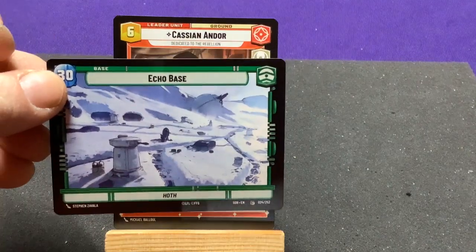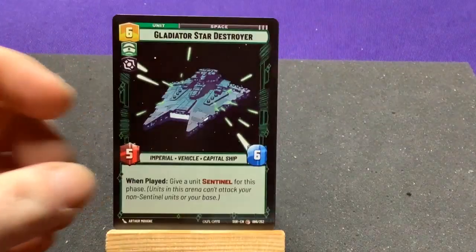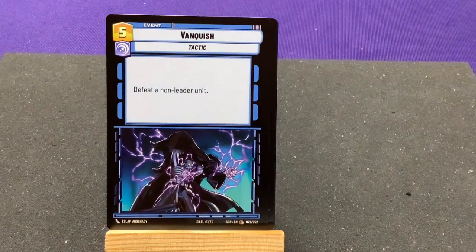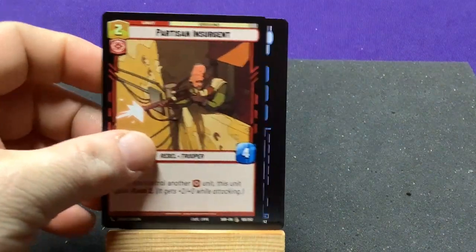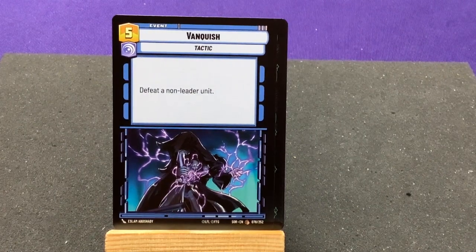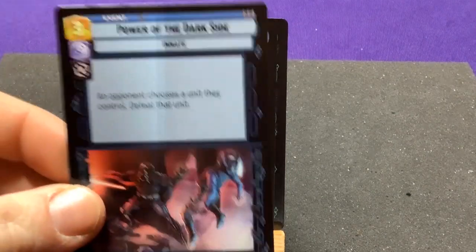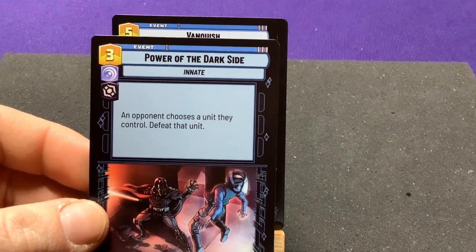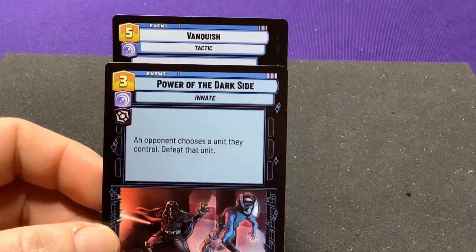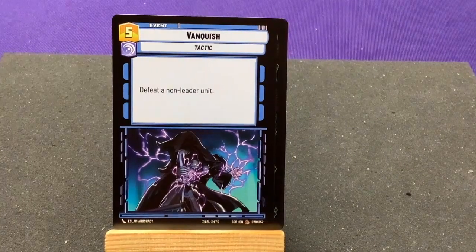We have another Echo Base on Hoth — and we have a borderless leader. Gladiator Star Destroyer, Vanquish. Here's the comparison between Vanquish at 5-cost to defeat a non-leader unit versus Power of the Dark Side at 3-cost where your opponent has to choose. The cheaper one has a villainy symbol, so Vanquish can be played in more decks.